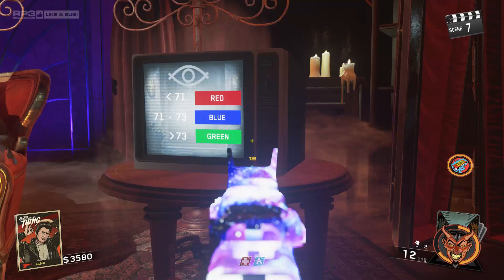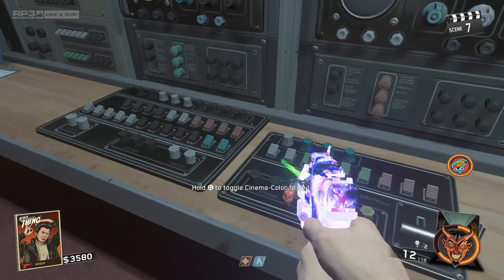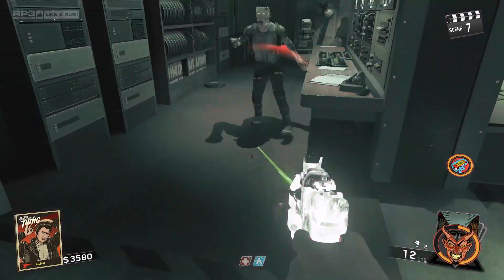In this case, I had 8 for M and my TV showed: less than 71 is red, 71 to 73 is blue, and greater than 73 is green. So that means red is 70, blue is 72, and green is 74. Only one of these numbers is divisible by 8, which is 72. Therefore, my color is blue and my O variable is equal to 9, because 8 goes into 72 nine times.